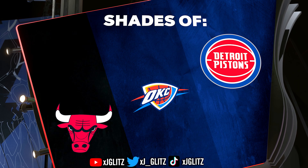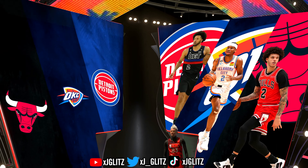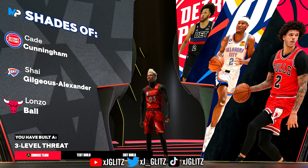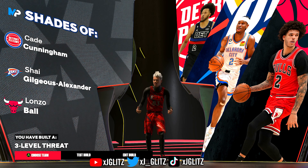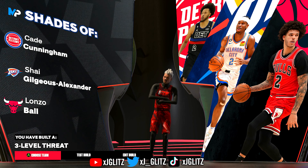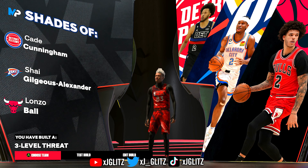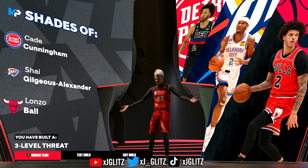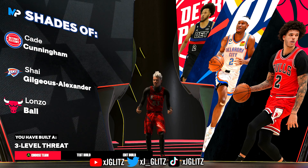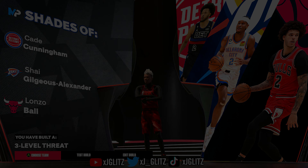On to the shades here — we're going to see we get Detroit Pistons and OKC. We're going to get Cade Cunningham, Shea Gilgious-Alexander, and Lonzo Ball, and then our name is going to be a three-level threat. Honestly, this is the closest LeBron James type build I have found in this game. Tell me if you guys see any flaws, but I honestly think this is the best all-around build you can make. If you haven't yet, drop a like, drop a sub on your way out. I hope you make this 6-foot-8 demigod — I'm having a lot of fun with it, and I will see you in the next one.